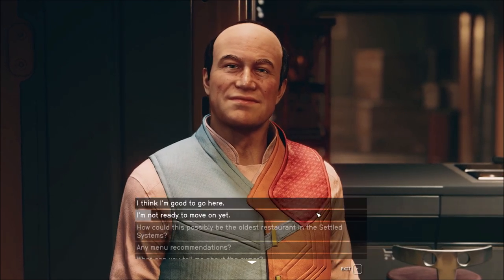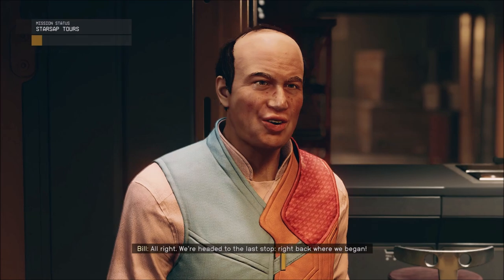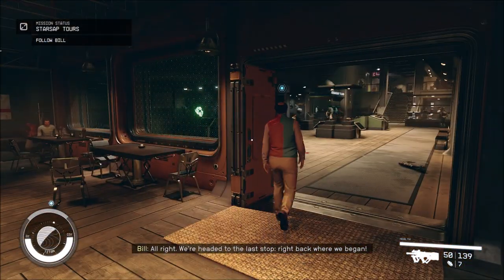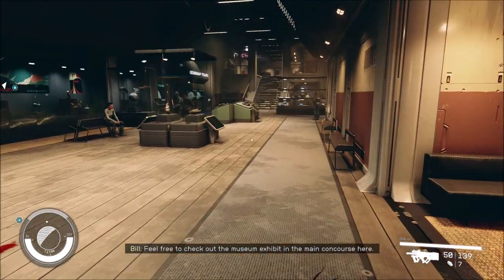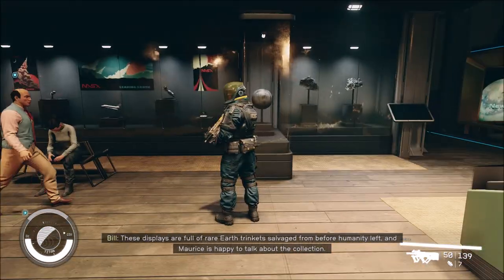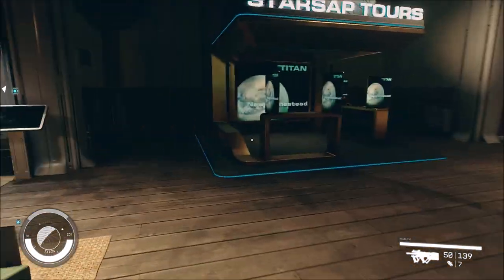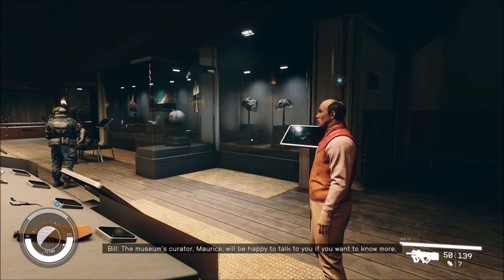I don't have that big of an appetite. I think we're good to go then. Alright, we're headed to the last stop — right back where we began. Feel free to check out the museum exhibit in the main concourse here — already done. These displays are full of rare earth trinkets salvaged from before humanity left, and Maurice, the museum's curator, is happy to talk about the collection. Yeah, I talked to him.